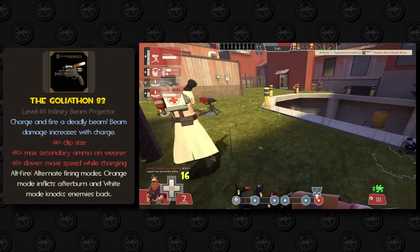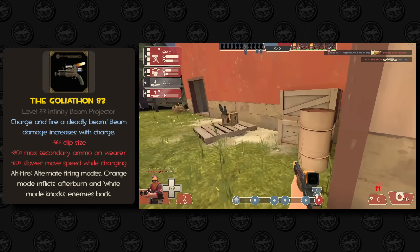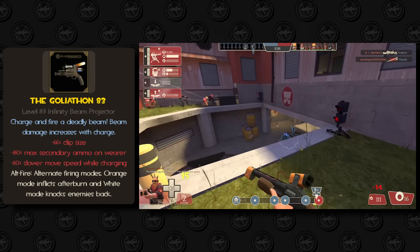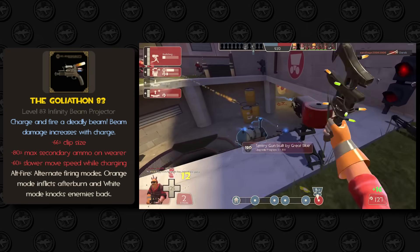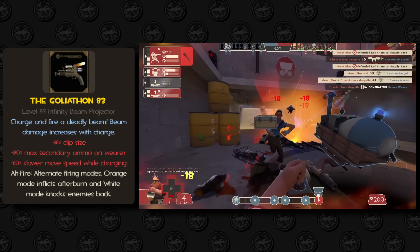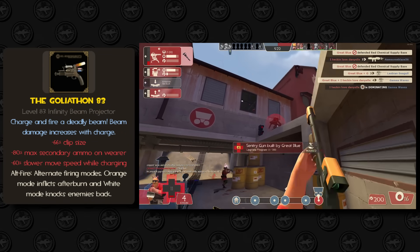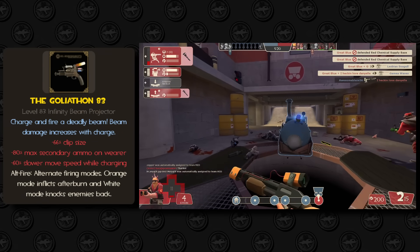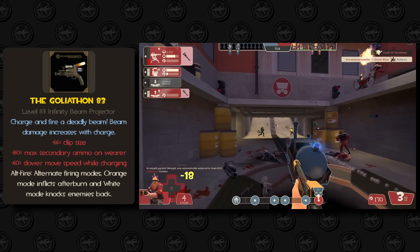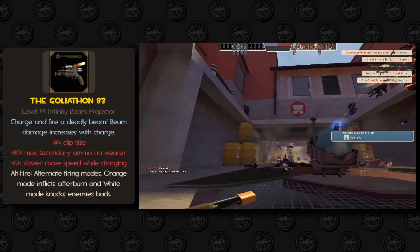Since there are two tubes of liquid on the back, I thought it would be interesting if this gun had two separate firing modes that you could toggle by right-clicking. The first would inflict afterburn with variable duration based on how much damage the shot did, and the second would inflict knockback with similar scaling. Like the Victorious Mongoose, this would fire a perfectly accurate beam, but unlike that one, the Goliathon would be affected by ramp-up and fall-off so Engineers can't just sit behind their sentry and spam it all day. It would also have a charge mechanic where you can hold fire for up to a second and a half to get max damage. I'm not going to lie — this sounds fun but would probably be broken as hell, so comment how you'd balance it.